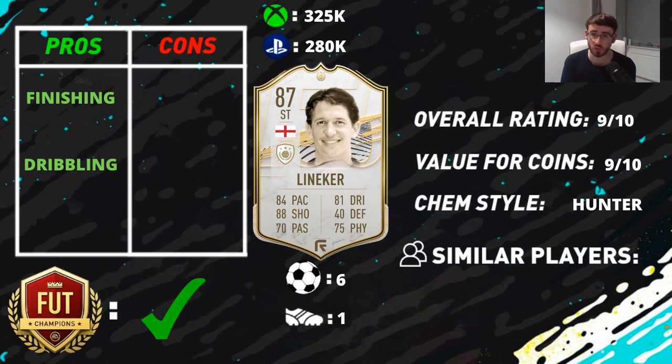I think he's probably a more enjoyable card to use compared to those two. The other Icons play a very different style — you use Closer and Van Nistelrooy as target players, you don't do that with Lineker. With Lineker you can kind of run head-on at the opposition, which you can't really do with Closer and Van Nistelrooy. For what he goes for in the market, I think he's a really, really good plan and represents great value for money in my personal opinion.